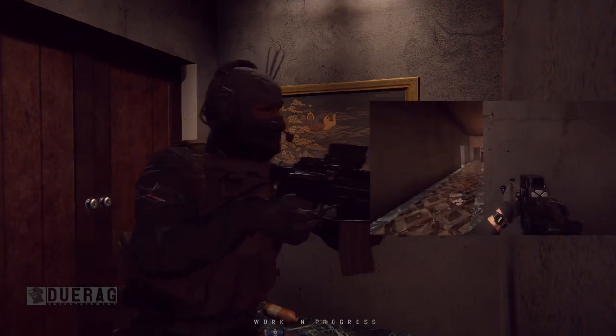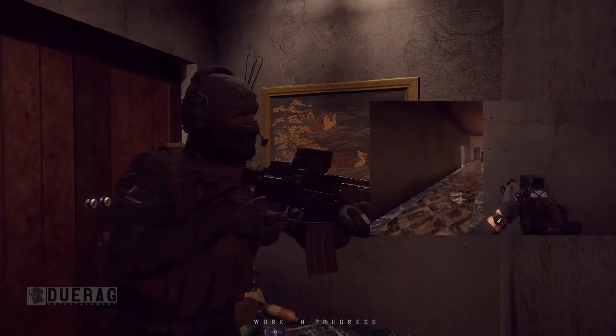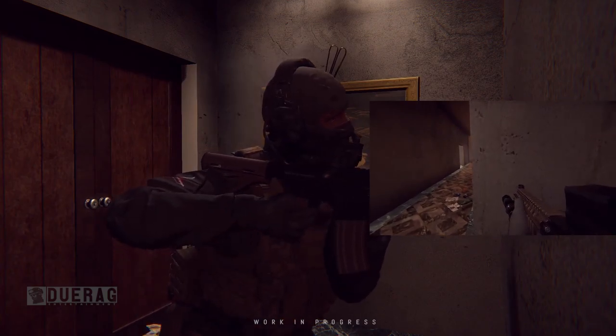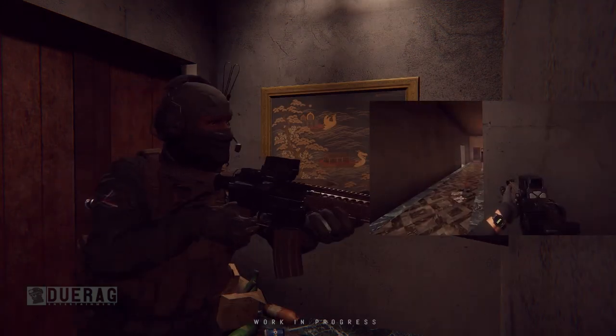The next section is labeled 'Additions — Short Stocking.' It shows a character walking up to a wall and his gun kind of pushes back into his shoulder. I'm not entirely sure what they're trying to show off there — it kind of just cuts to the next thing. A bit confused on what that was supposed to demonstrate.